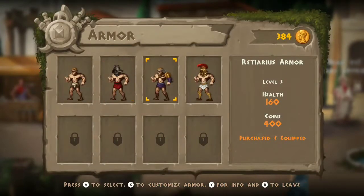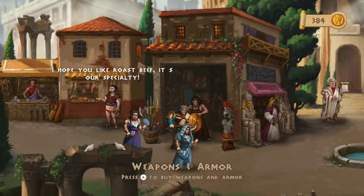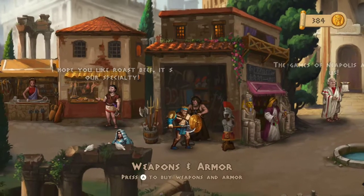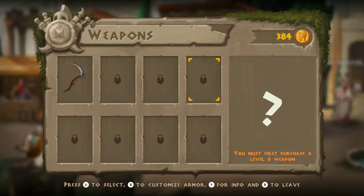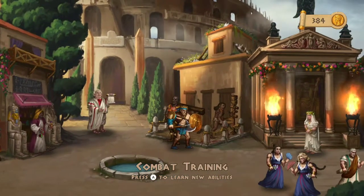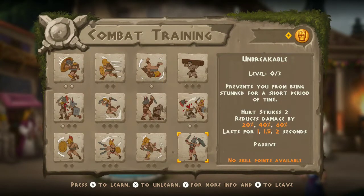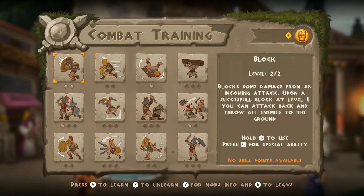Here you've got the Butcher where you can get boosts for stats. Here's where you get weapons and armor. As you can see, the weapons and armor are pretty expensive. Shields — again, expensive. Weapons — again, expensive. But yeah, it's really grindy. It takes a lot to get coins, and the weapons, armor, and shields are very expensive.